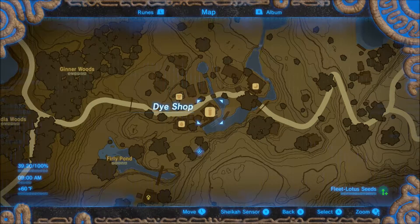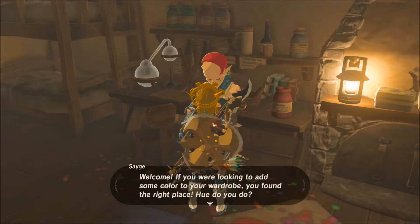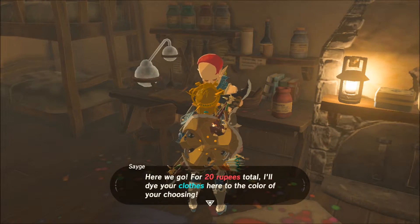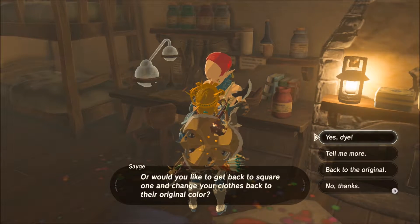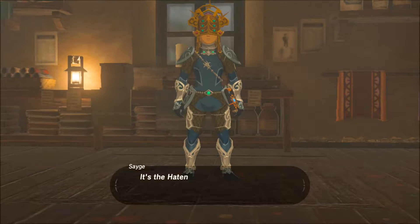That's where you want to go. This is the guy you're going to see. You're going to talk to him — he'll tell you he can dye your clothes. It's going to cost you 20 rupees. And you can also take something you've dyed back to the original color if you want to. You can re-dye over and over.